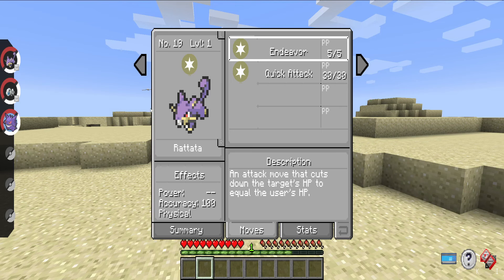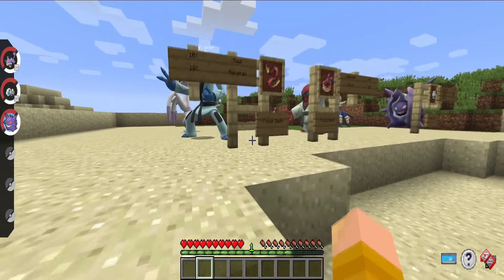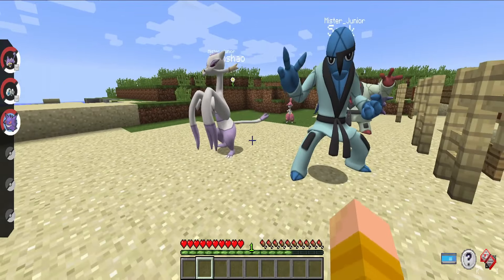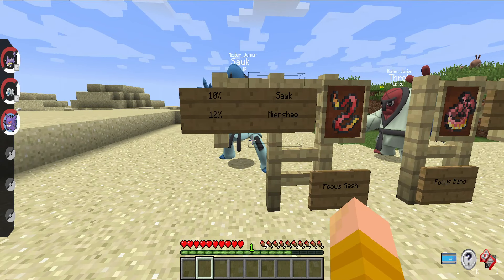Starting off, we're going to look at a Pokemon like Rattata. All you need are three things. You can do this method with other Pokemon, but Rattata is really easy to get. You're going to want Endeavor, which you learn at level 44 on Rattata, Quick Attack, which you learn at level 4, and the last thing you're going to want is a Focus Sash. Focus Sash you can get from Scraggy and Mienshao — it has a 10% chance of dropping, and what it does is instead of you being one-shot from 100% to zero, it'll stop you with 1 HP.